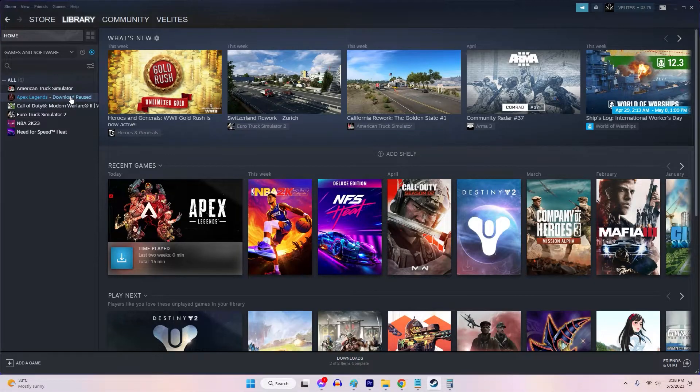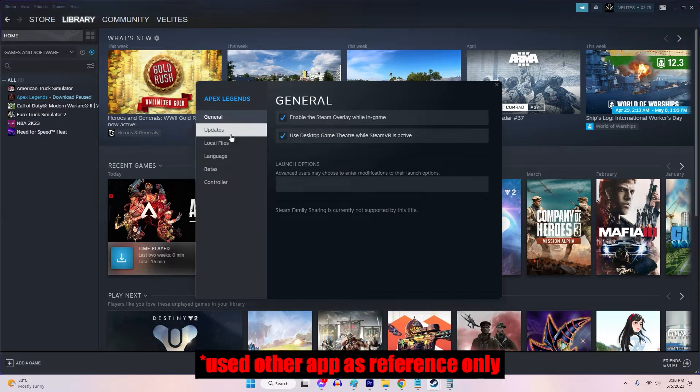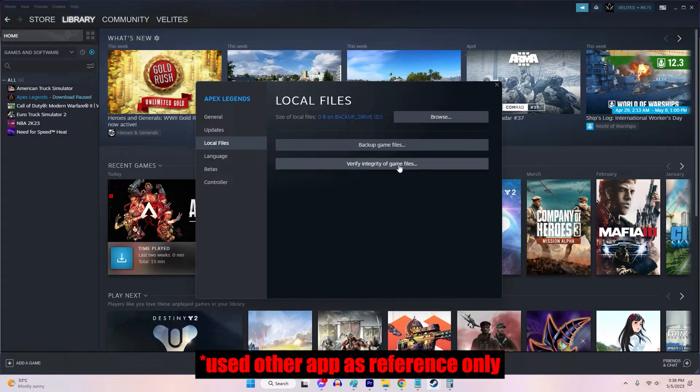Solution 1: Check for Damaged Game Files. Verifying the integrity of game files ensures that all necessary game files are intact and not corrupted. This solution is effective when the game fails to launch due to missing or damaged files.